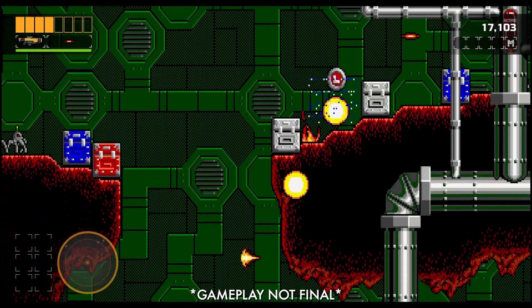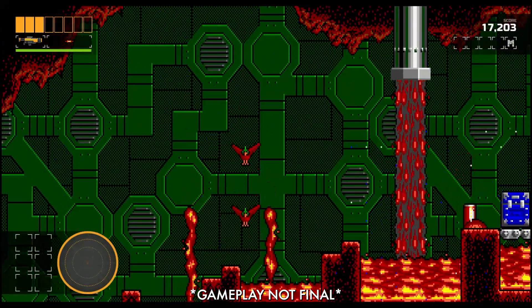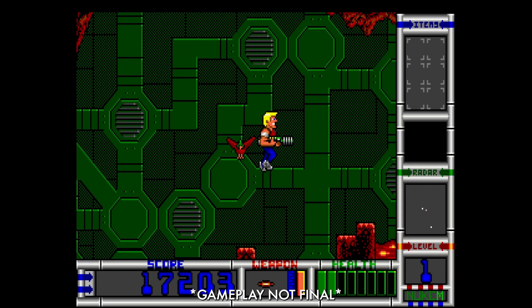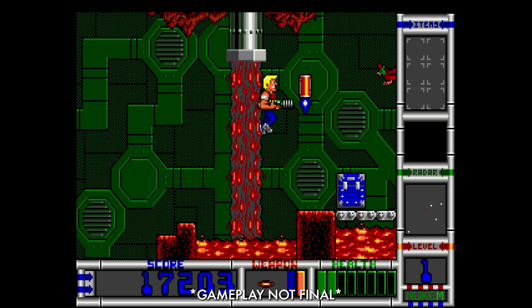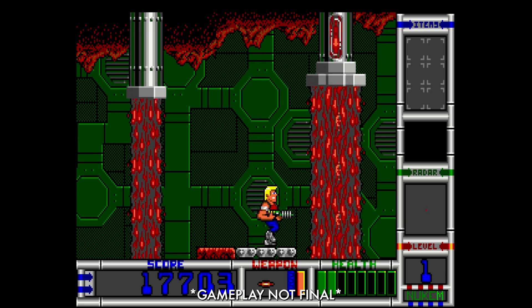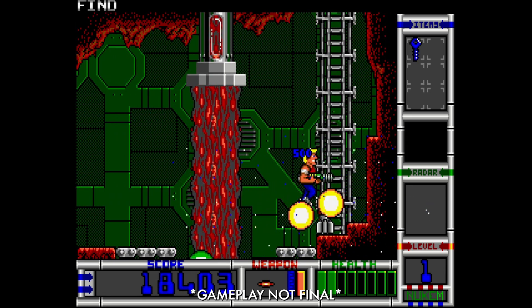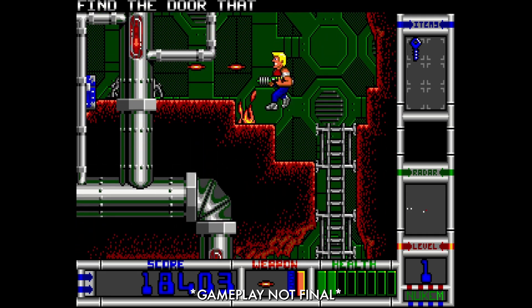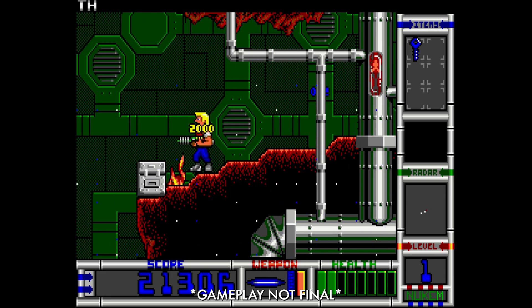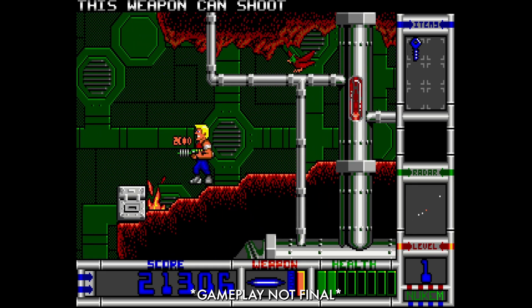But what if you don't want to enjoy the new features and experience these games as they originally were? Well, you can! By simply pressing select on your Evercade handheld or controller, you can play the original games as they were presented back in 1991 and 1993. You can even change how the sound effects sound by choosing from a range of options like PC Speaker, SB 16, SB Pro, and Adlib.